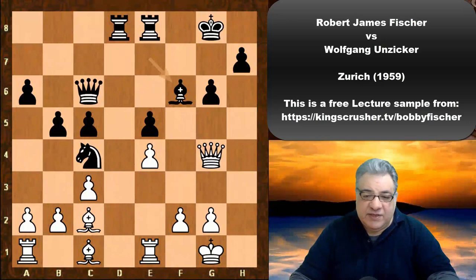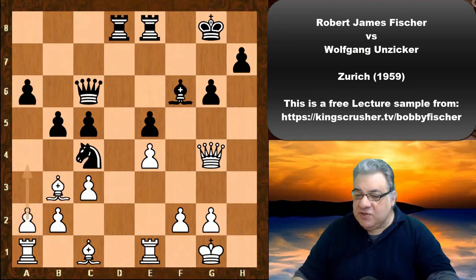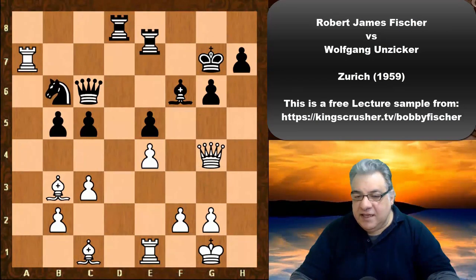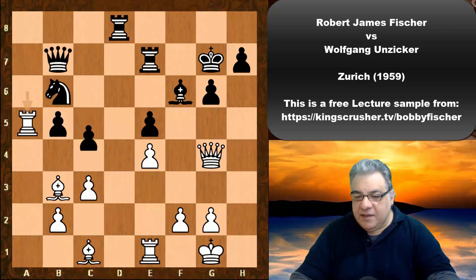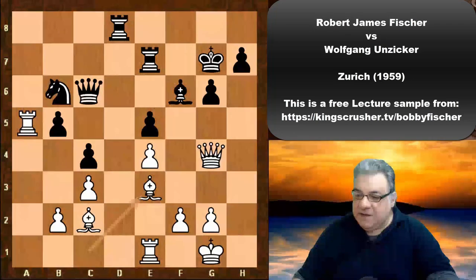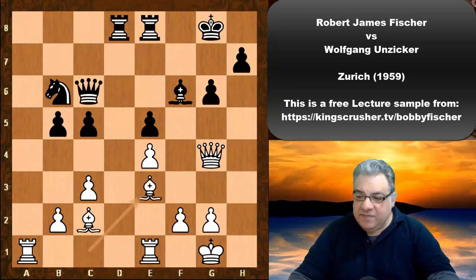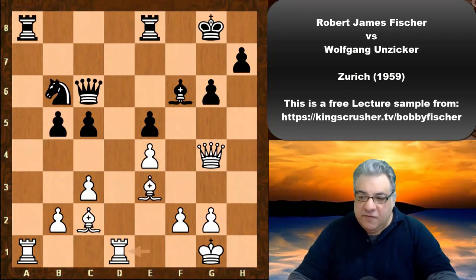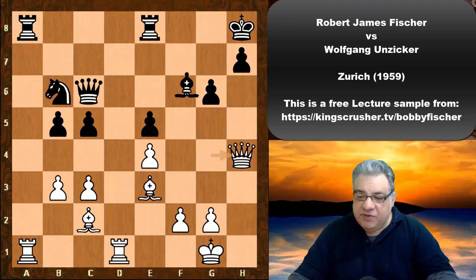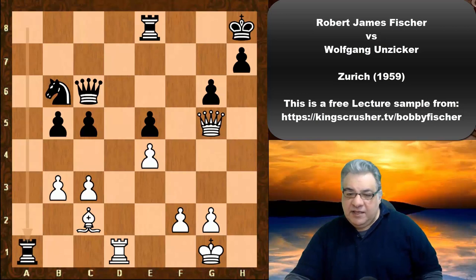We see a4, trying to open up the queenside. Knight b6. Instead of a4, Bishop b3 is also interesting — trying to play a4 and infiltrate. If Black is committed to playing c4, the dark squares are quite good on this diagonal, better for White. But anyway, a4 is played: Knight b6, a-takes, a-takes, Bishop e3, Rook a8, Rook ed1, King h8, b3, Bishop g7, Queen h4, Bishop f6, Bishop g5. Now Black swaps off those dark-square bishops and the pair of rooks come off.